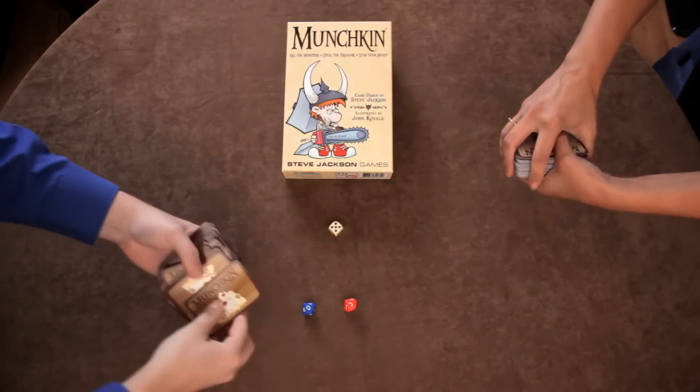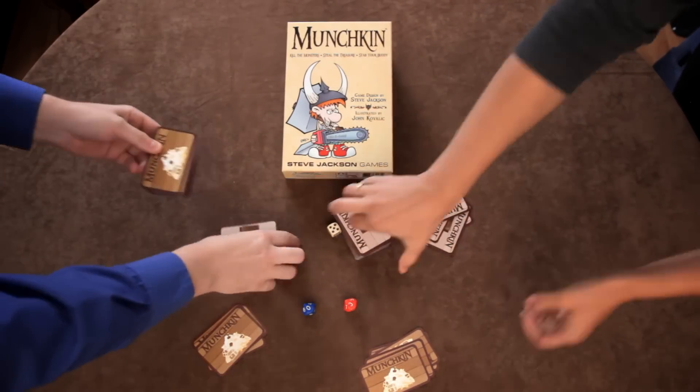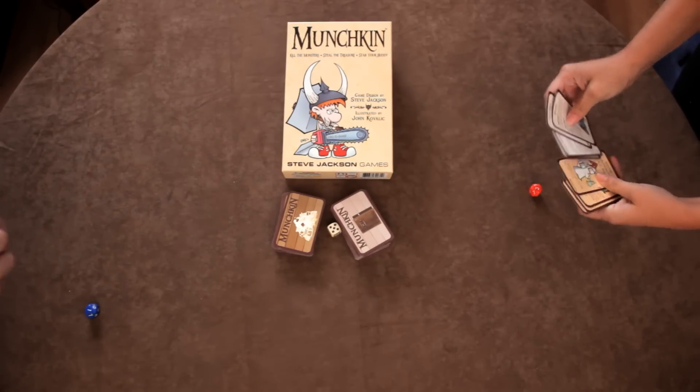At the start of Munchkin, the deck is separated into the door deck and the treasure deck, and each player gets four cards off of each of those. Each player will also need either a ten-sided die or ten counters to keep track of their level, and a six-sided die will be needed for the table.